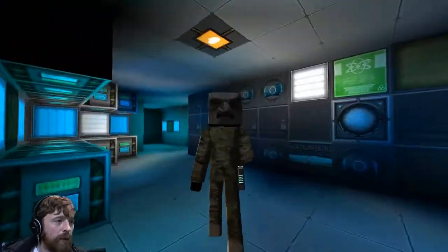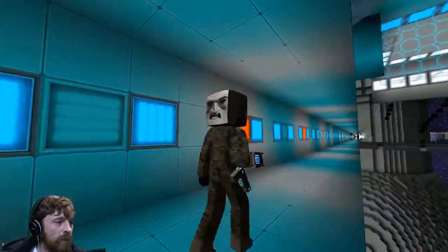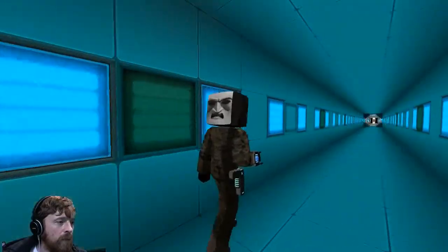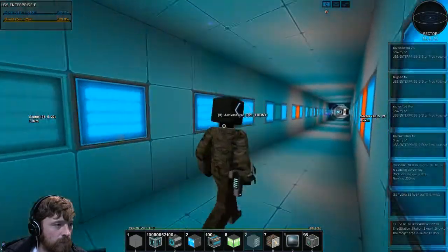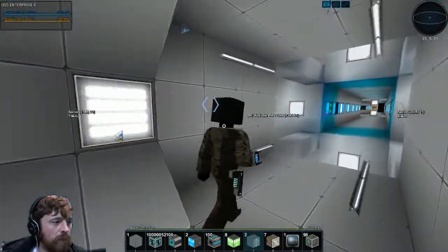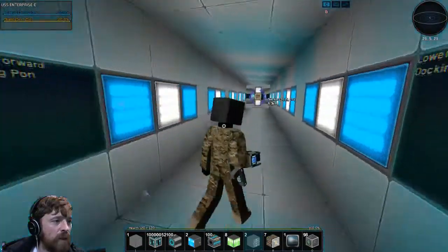Should we head back to the station before we get tied up in the ship? Yeah, let's head back. I'm going to leave the red alert system on. Wouldn't it make more sense if the blue lights went out as well on a red alert? No, because you want to be able to see what you're doing. In the movies they'd turn the blue lights off and have the red and white lights flash. In Star Trek they do have them flashing.